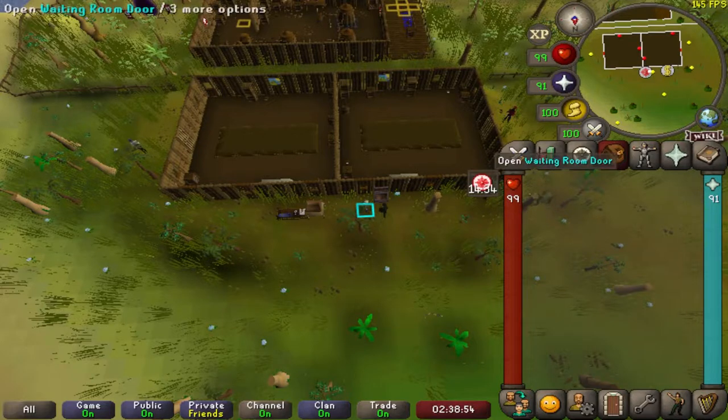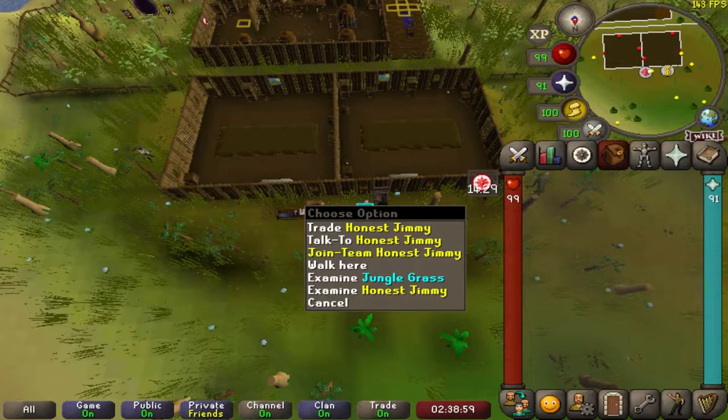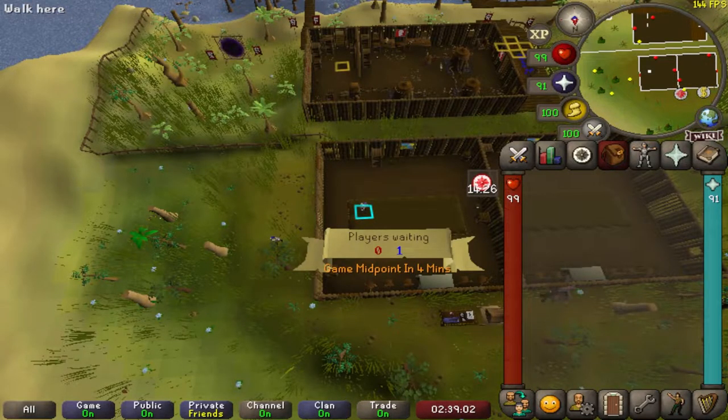Once you're ready, you can head through either of the waiting room doors in the two main rooms. Or you can right-click on Honest Jimmy and click 'Join Team,' which is what I would recommend, and you will be put into the next game.